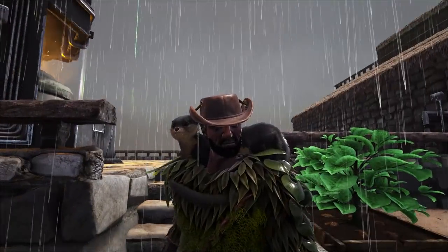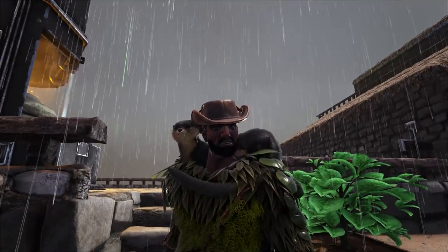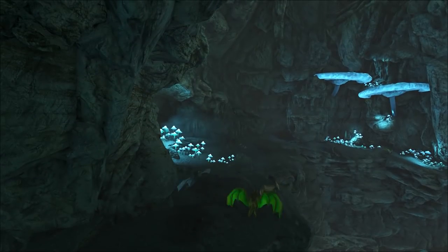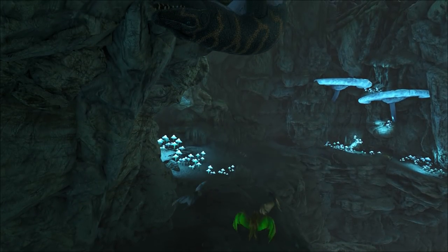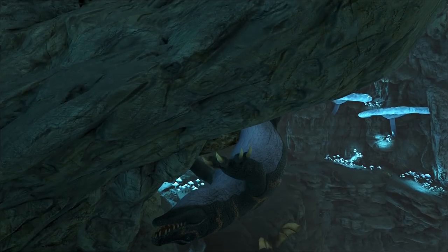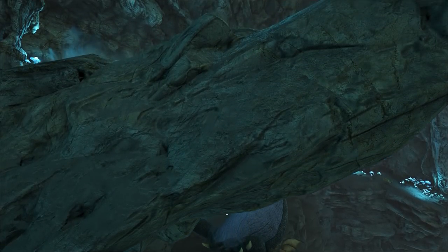We return once again to the island map to take on a challenge I've set upon myself. Today we hunt for the perfect Megalania, a huge lizard that resembles the Komodo Dragon, a largely shy cave-dwelling creature that hides in the shadowy recesses of many of the caves throughout the various worlds of Ark.